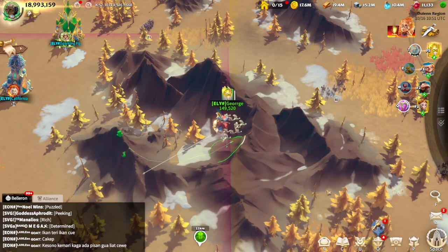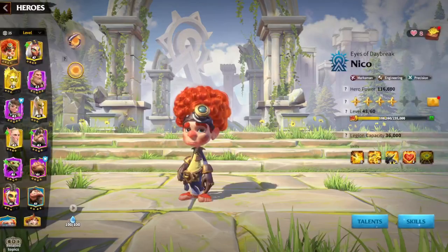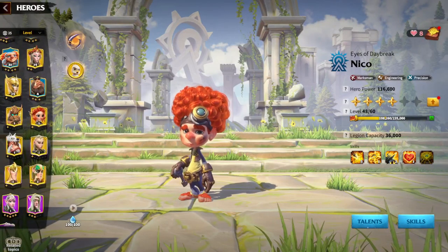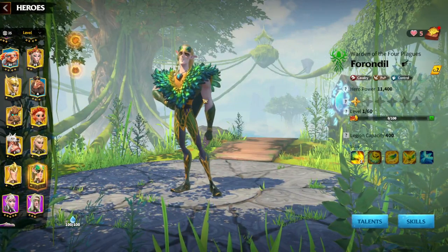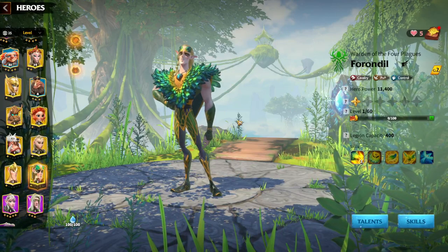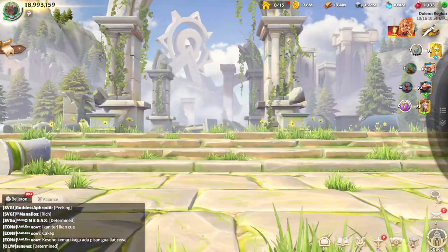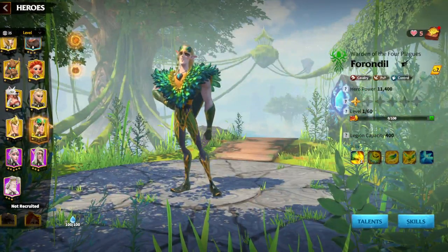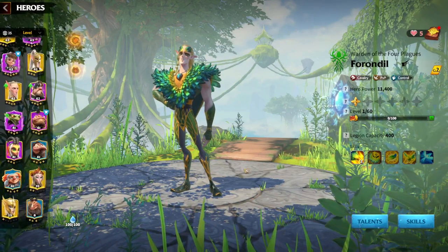Regarding the heroes, there was a change recently. Until Season 2, we did not have any flying Cavalry Marksmen heroes. But when Forondil came, everything kind of changed. We already had flying Eagles, but we did not have a flying Cavalry hero. So when Forondil came, this is the main reason why this is a new meta right now.